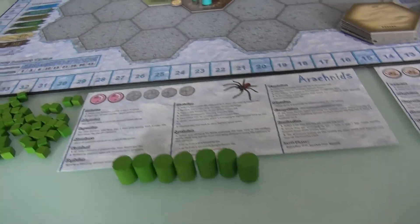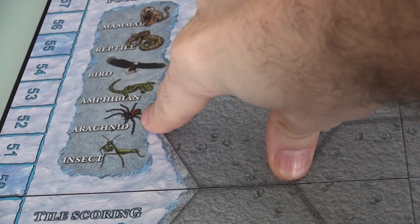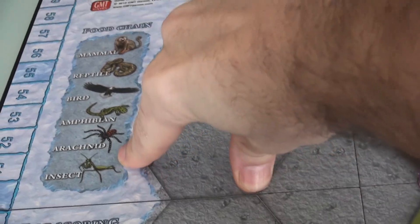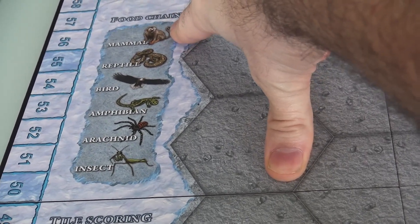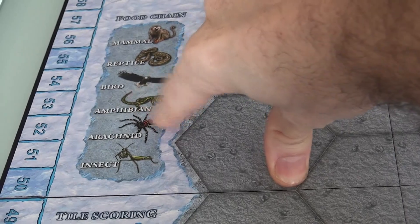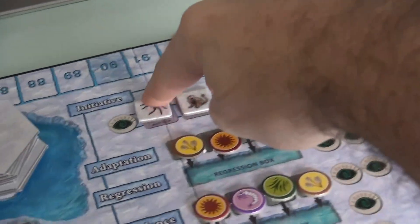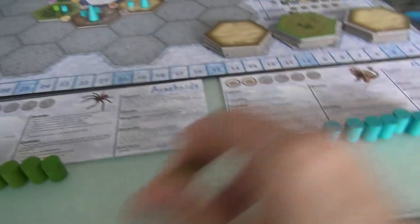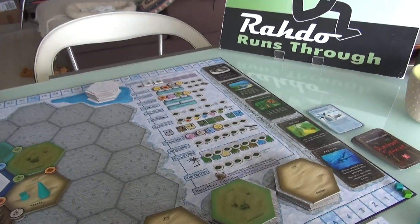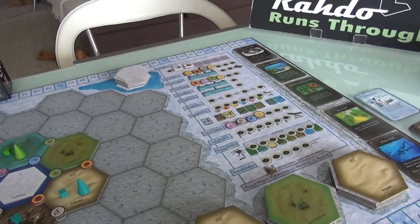There's a food chain with Mammals all the way at the top, then Reptiles, Birds, Amphibians, and then here we are - Arachnids near the bottom. Insects are at the very bottom. It's good to be at the top of the food chain because that lets you break ties in certain circumstances in the game. Jen's ties break in her favor. However, Arachnids get to go first - the lower you are in the food chain, the faster you act. Over here on the initiative track, I am currently the first player, so I get to place the first of my workers. We're each going to place 7 workers, so it's not that much of an advantage.